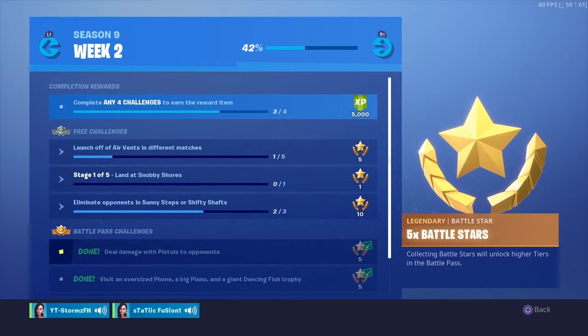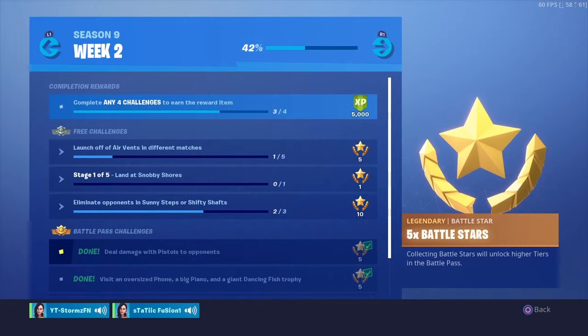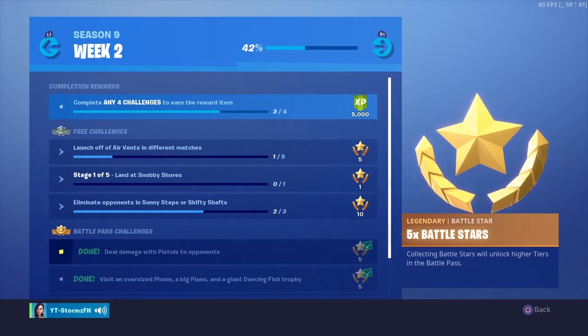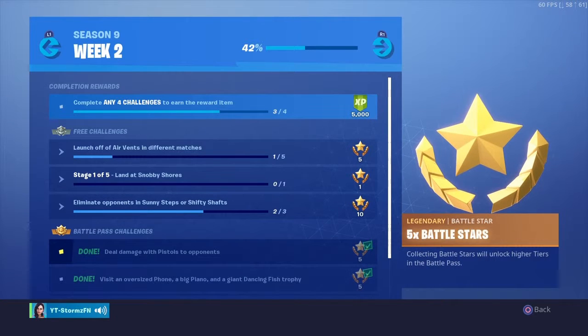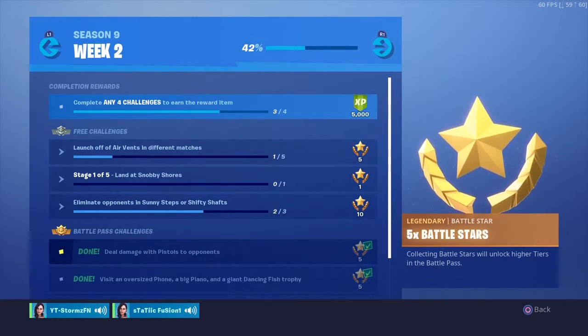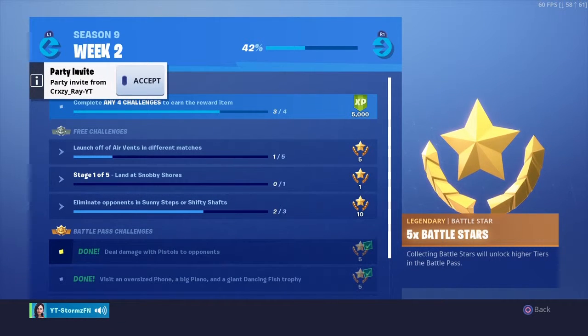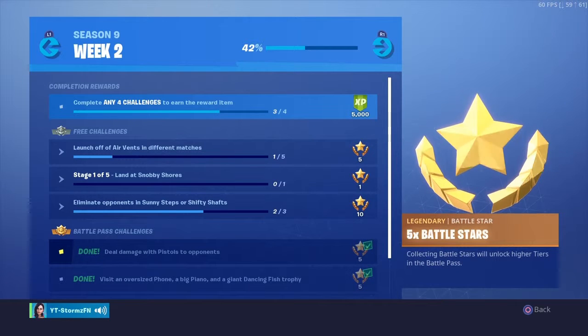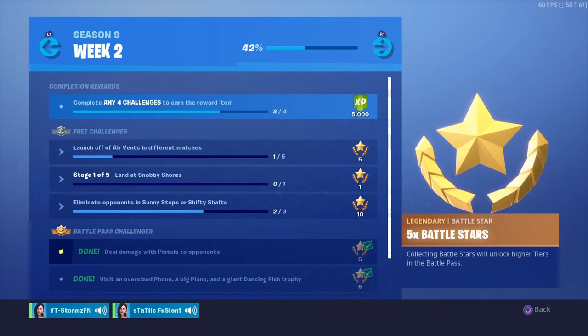The fourth challenge is deal damage with pistols to opponents. The best way is with a Flint-Knock or Dual Pistols. The Flint-Knock, if you know how to use it, you can get really good aim with it. The crosshair isn't too big or too small, so you can easily hit those shots if you know how to use them.